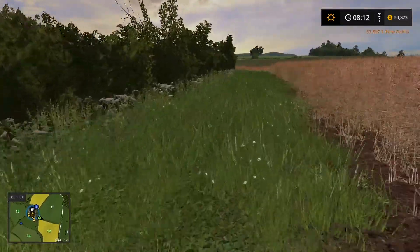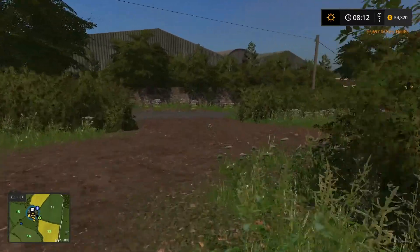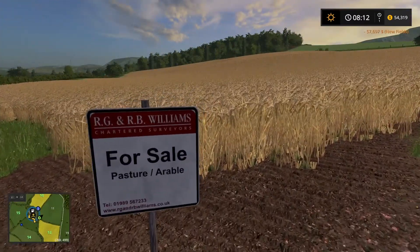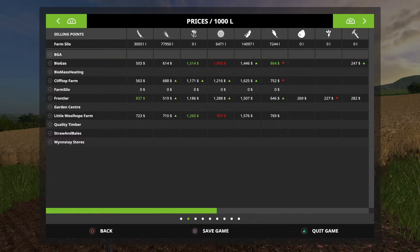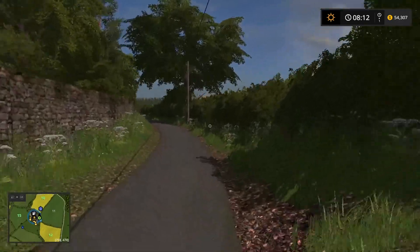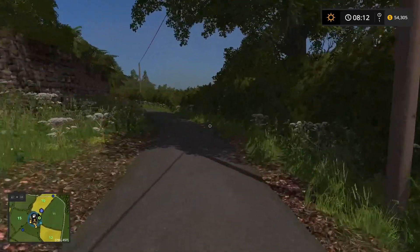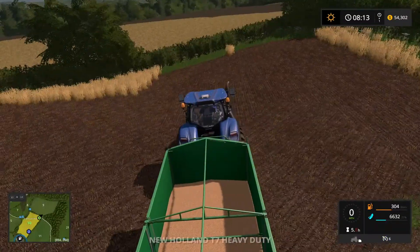We've got 54,000 left — I hate to go broke and really don't want to. This one is in wheat, and wheat's not really a cash crop. Canola, sunflower, soybeans — those are your cash crops, that's where you make the most money. I'm actually watching the price on the soybean because that's what we're harvesting down here now. You can see our harvester running in the distance.